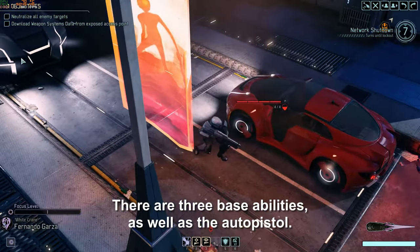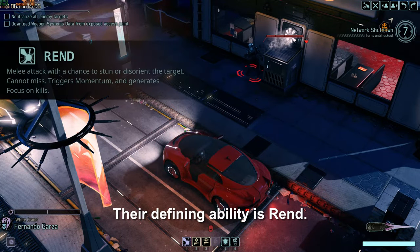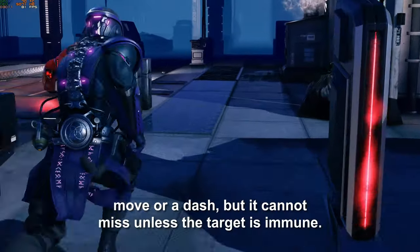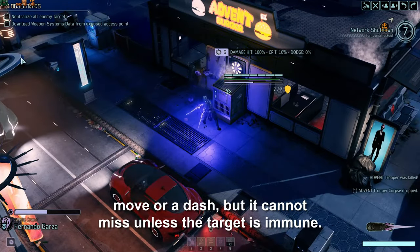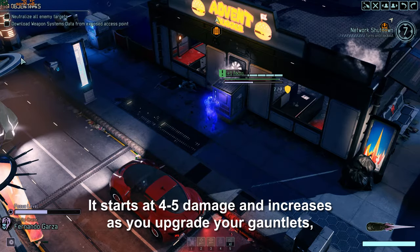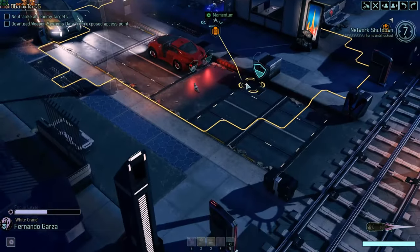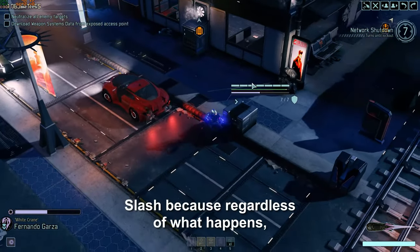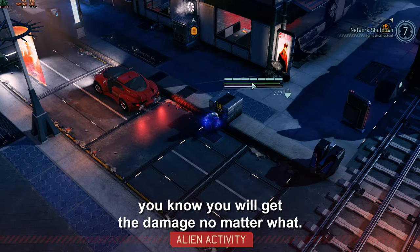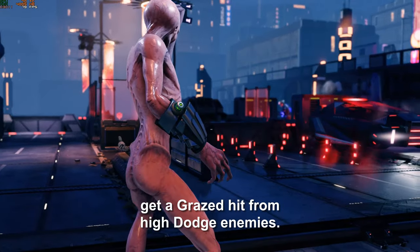There are three base abilities, as well as the auto-pistol. Their defining ability is Rend. This is a melee attack like any other — you can do it on a single move or a dash — but it cannot miss, unless the target is immune. It starts at 4 to 5 damage, and increases as you upgrade your gauntlets, and also as you generate focus during a mission. Right away this is a step up from the ranger's slash, because regardless of what happens, you know you will get the damage. Also, because it's guaranteed, you'll never get a grazed hit from high dodge enemies.